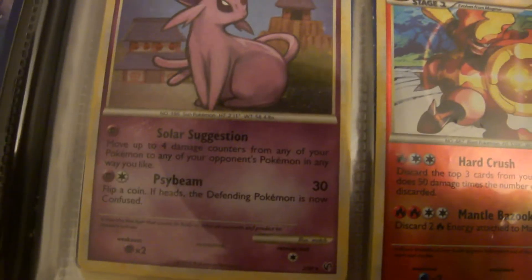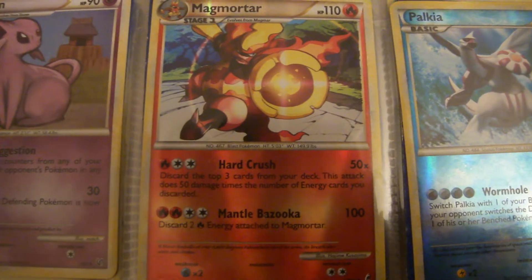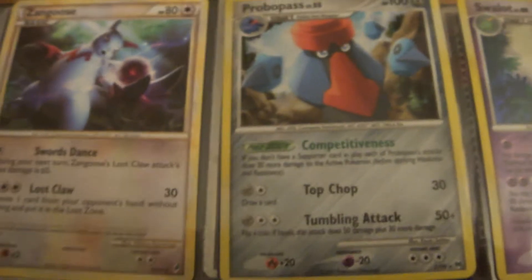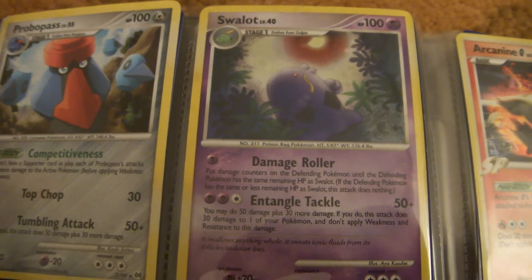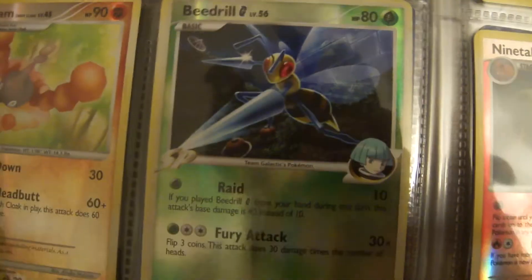Now we're moving on to the Undaunted set. Espeon. And the newest set right now is Call of Legends: Magmortar and Palkia. Next page is another Call of Legends: Zangoose, Probopass, Swampert — I mean Swalot — Toxicroak, Xatu G, Lumineon, Omastar, Wormadam, and Beedrill.